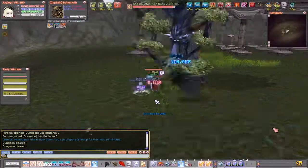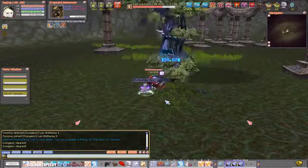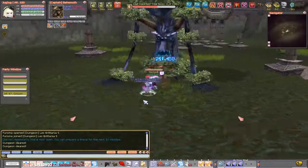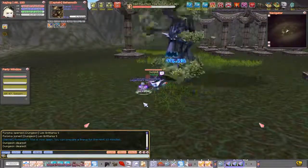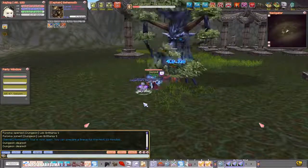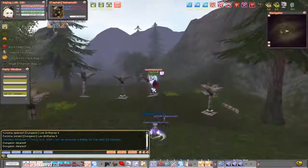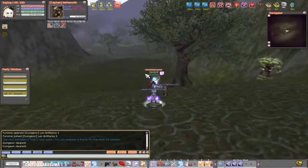If you want to farm angel coins fast, do five runs, open the chests, and kill every single monster. You get around two and a half thousand angel coins in five runs, which is pretty good for dungeons. Other than that, you basically just follow the path.